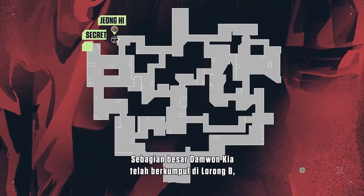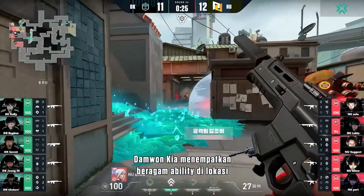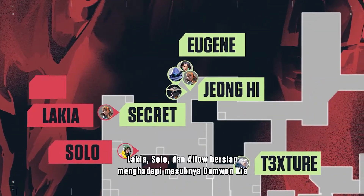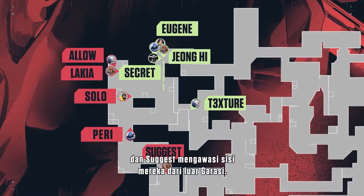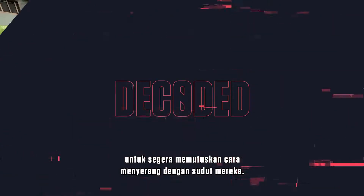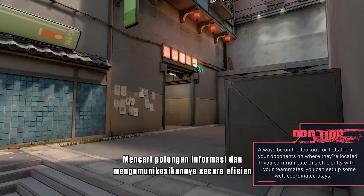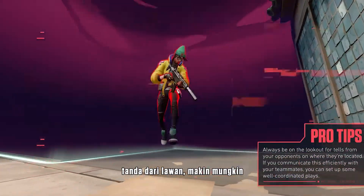Most of Damwon Kia have grouped up in B Alley, except for Texture, who is holding B Heaven alone. Damwon Kia place a variety of abilities on site to try and make their entry a bit easier. New Turn noticed the abilities coming from Alley and now they know that some of Damwon Kia's players are in that spot. Lakia, Solo, and Alao prepare for Damwon Kia's entry through Alley, while Perry covers Heaven and Suggest watches their flanks from outside Garage. Notice how New Turn use information from their opponents to quickly decide how to stack their angles — Damwon's ability usage from Alley revealed enough player locations to give New Turn a chance to make an educated guess on how to appropriately cover their entry. Finding nuggets of intel and efficiently communicating them is essential in Valorant. The quicker you can react to a tell from an opponent, the more likely you are to win a fight.